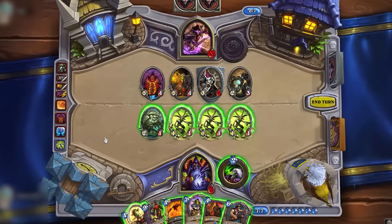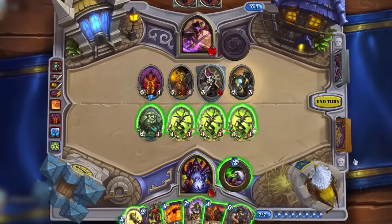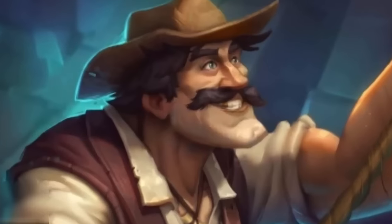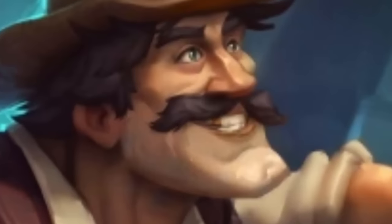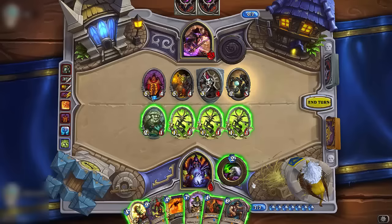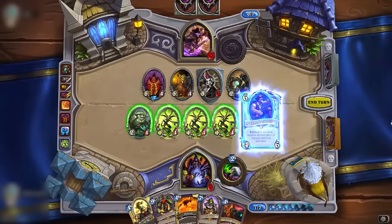Once you are low on HP, it is time to play Harrison Jones — I mean Reno Jackson. Admire the great art once more. Then play him and fully heal. We're gonna be rich!